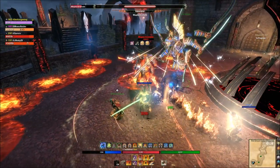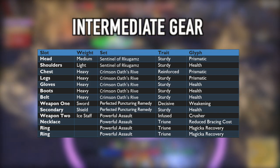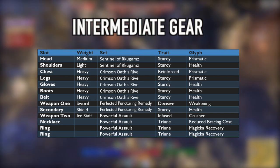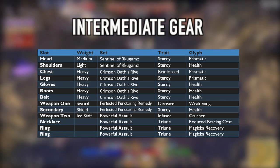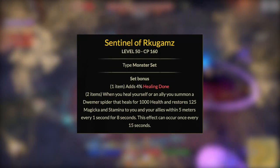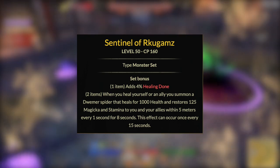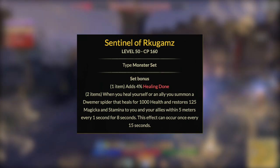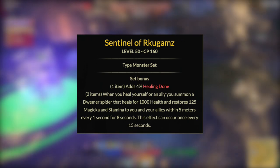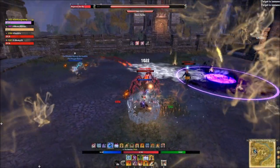Once you have those sets, you're ready to step into veteran dungeons — the intermediate level. Your first priority is to replace your weapons with a monster helm and run two five-pieces plus a monster helm. The easiest and most beneficial to get straight out the gate is Sentinel from Dark Shade Caverns 1, which gives resource sustain for you and your group.